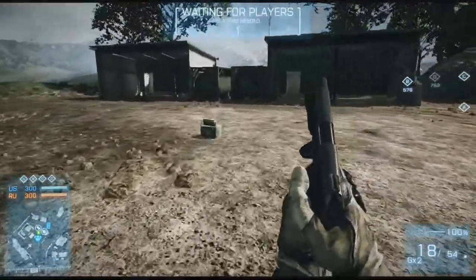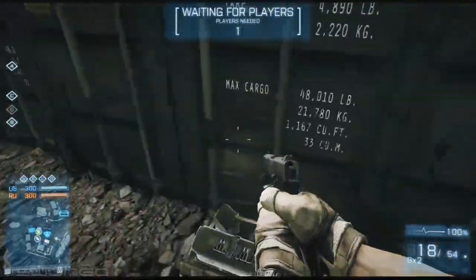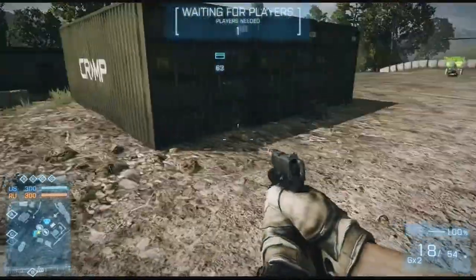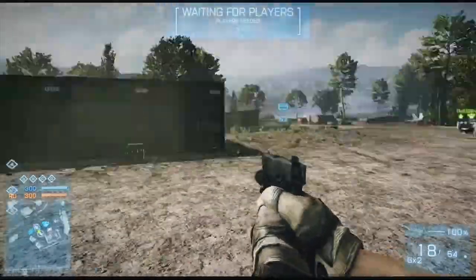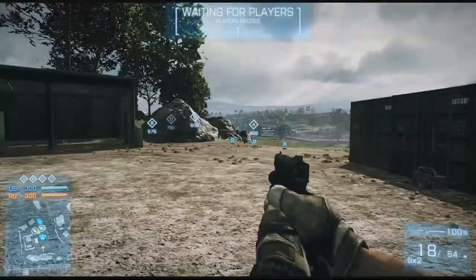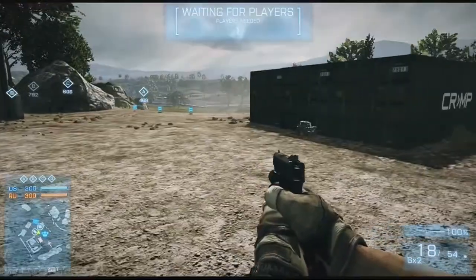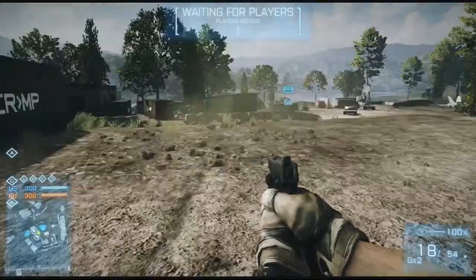However, notice I still have my med pack, I still have my ammo pack, and my mines are still here. This is the fourth and last class and all my stuff is still here. So switching classes in a match can get you to level up multiple classes very quickly, especially if you put these crates in the right place — you'll be leveling up so fast.